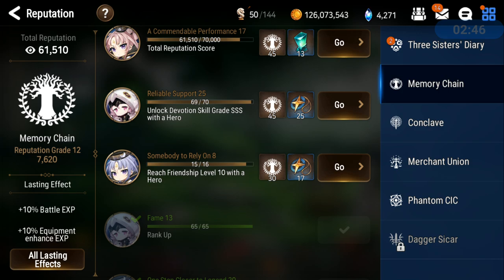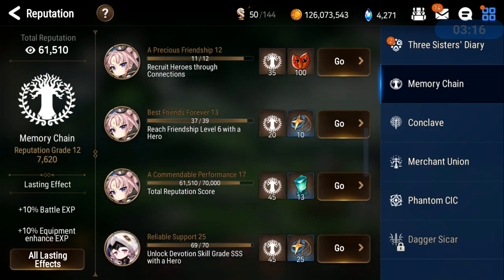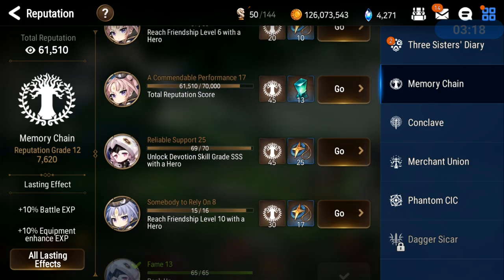That is a lot of grinding. What you should aim for is bringing your heroes to Friendship Level 3 and then bring them to 6. If you want some quick Covenant bookmarks and you're on your last few summons before you join that 121 club on whatever banner rate-up hero you're going for — that's a quick way to obtain them. It does take quite a bit of grinding to get all the way to rank 30 and be done with it.